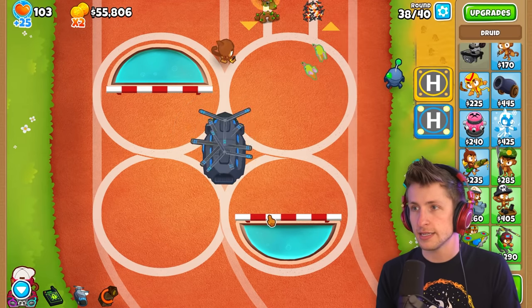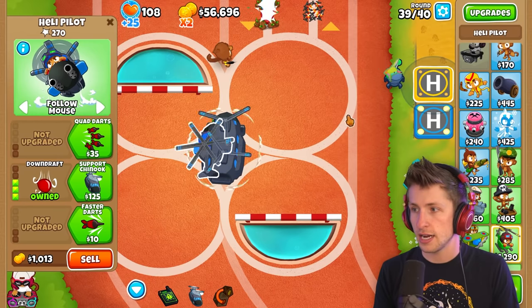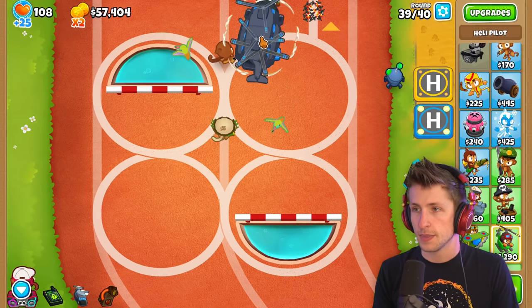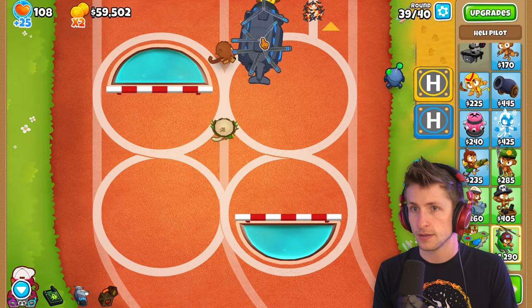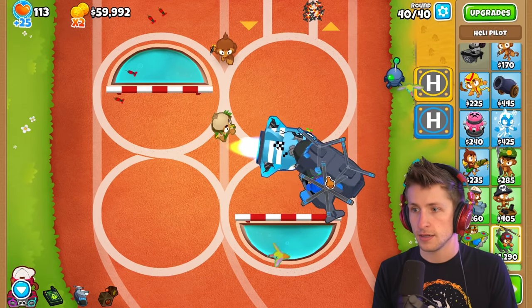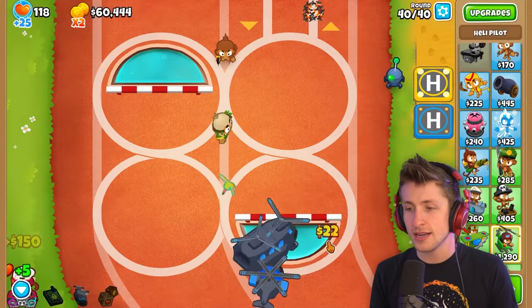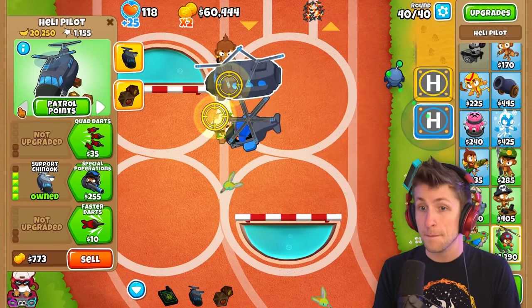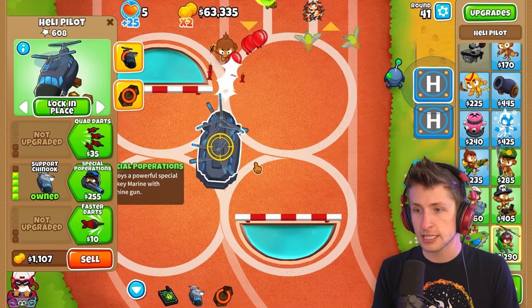Can we take out a Moab like this? I need both helicopters on Follow Mouse. We're going to slow this down as soon as the Moab shows up because the Moab might be a little too difficult for us to defeat. Okay, we won — but we're not done. I want to see how far we can get. I'd like to beat round 80. We have 130 lives; I can get the next Support Chinook.